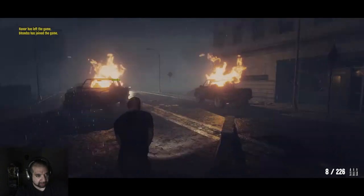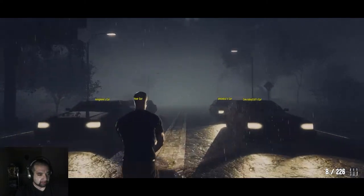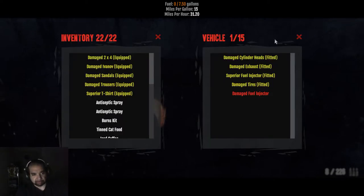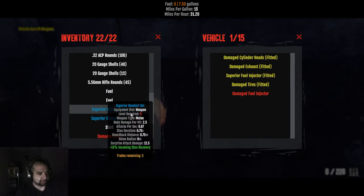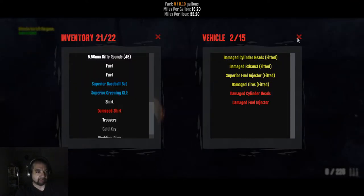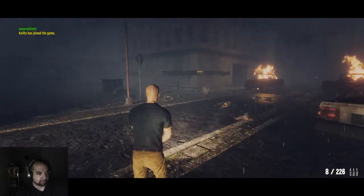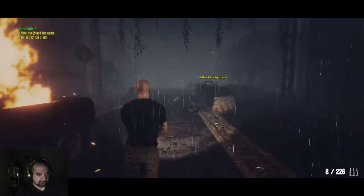If you go down to your car you can manage it and see what you need. I've got a fuel injector in there already — I also found a cylinder. Most of these buildings so far you can go into and explore them, so it's a pretty big game.